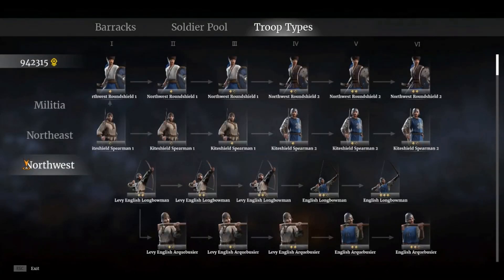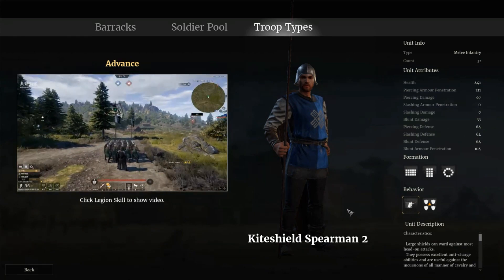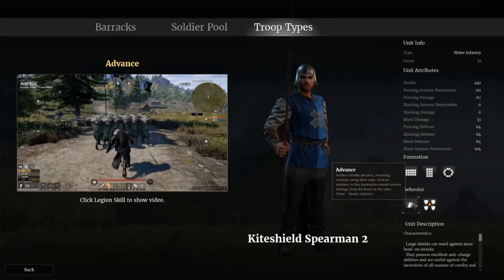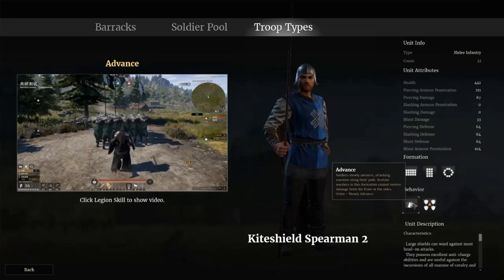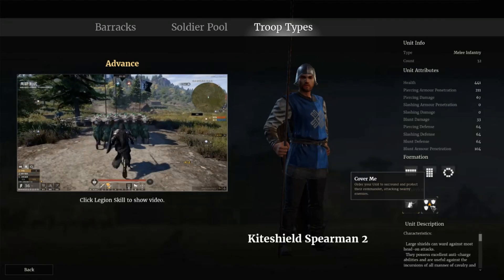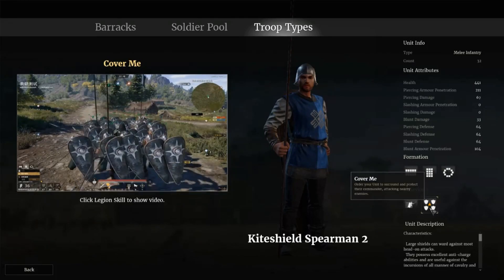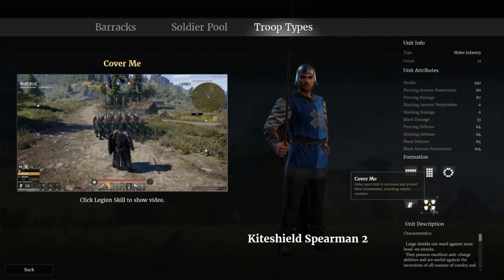Next up on our troop type list we have kite shield spearman 2, so we'll go ahead and click on that. What we do have is the behavior of the advance skill, which soldiers slowly advance attacking enemies along their path. Scutum warriors in this formation cannot receive damage from the front or the sides — order steady advance.